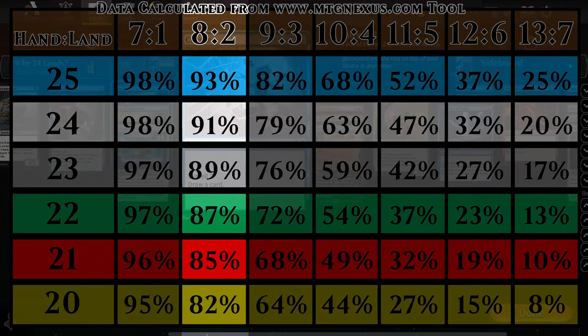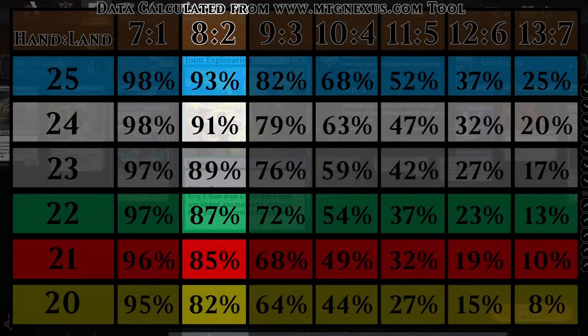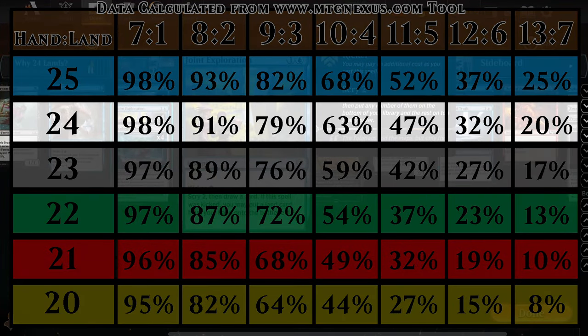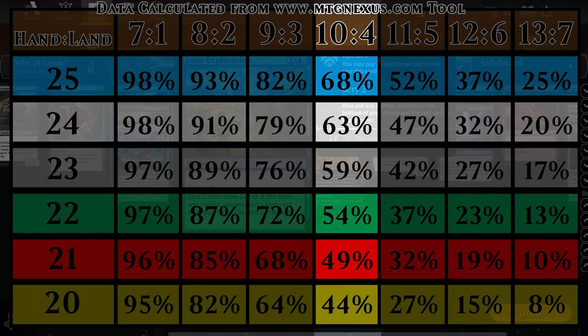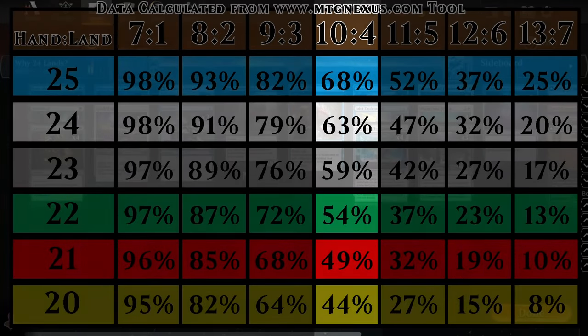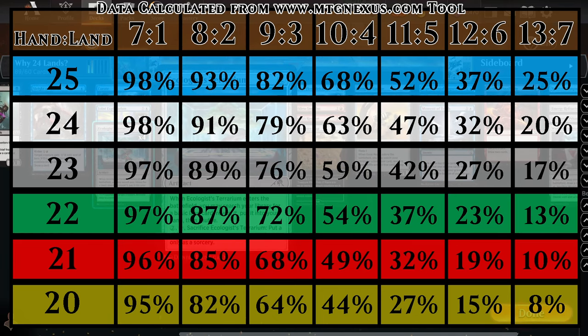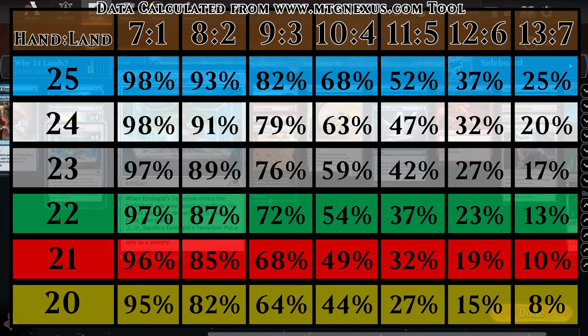By turn two, if you're on the play and you draw your eighth card, you have a 91% chance of having those lands — that's the 24-land ratio. Once you get to 10 cards in hand, which is turn four on the play, there's a 63% chance you'll have four lands and be able to cast your four-mana card on turn four. That's kind of why Magic works that way — it's a pretty good average ratio for a normal player building a deck.